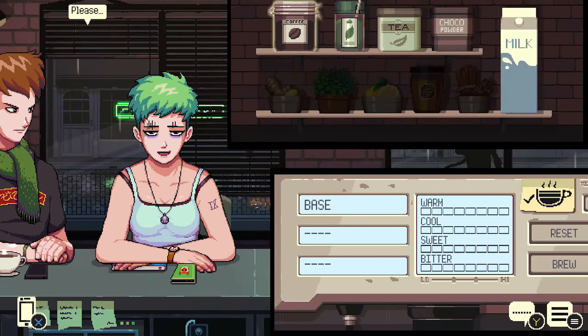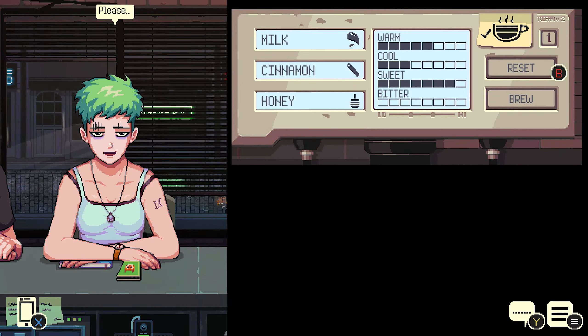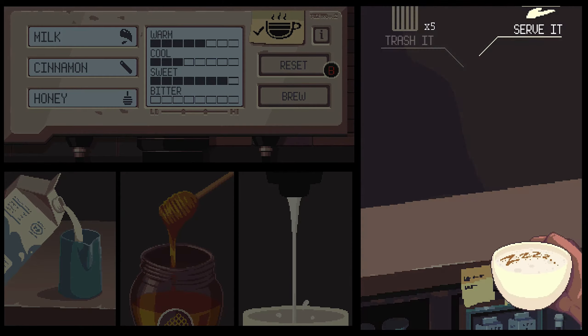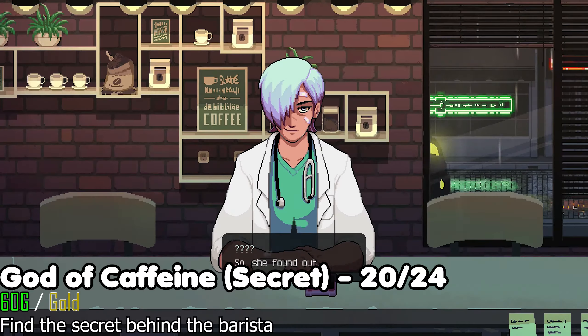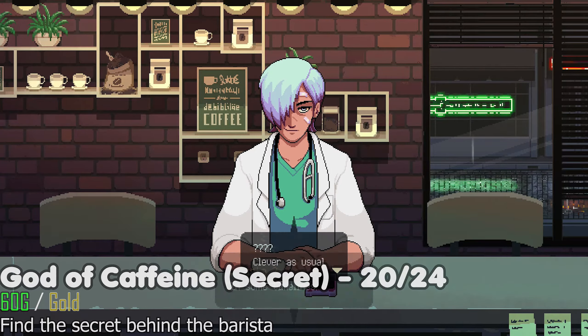Once you reach the fourth day, when Freya asks you for an espresso, make sure to give her the bedchamber, then play the game until the end again. If you did this right, the epilogue is going to be different than the first time around, and you'll unlock the God of Caffeine trophy and achievement.